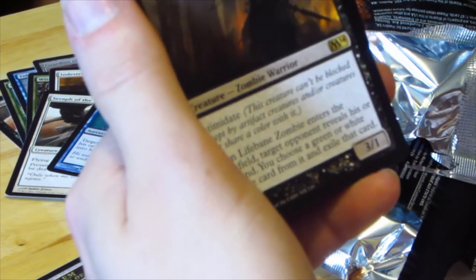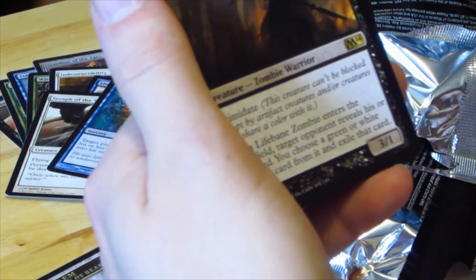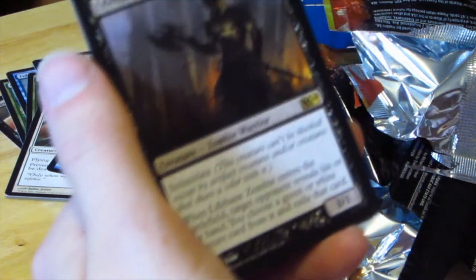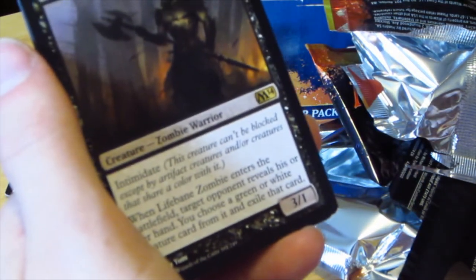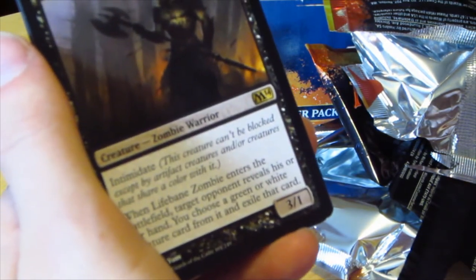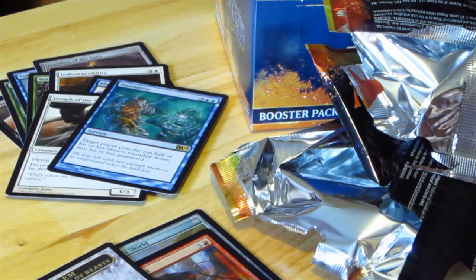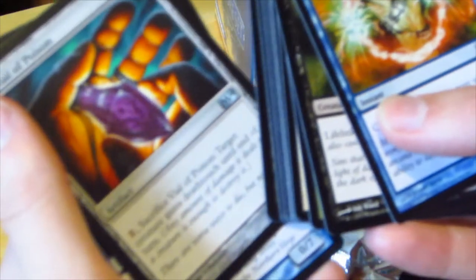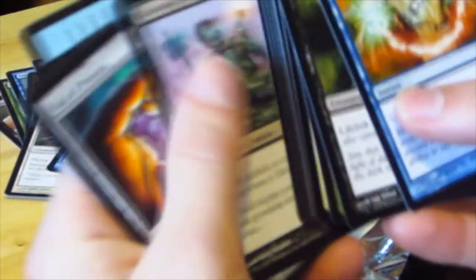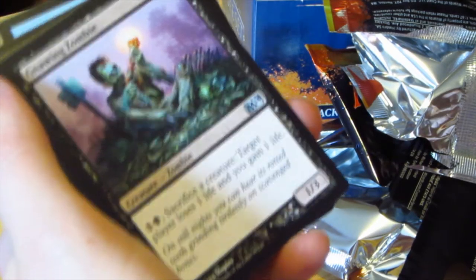Lifebane Zombie — Zombie Warrior, Intimidate. When Lifebane Zombie enters the battlefield, target opponent reveals his or her hand. You choose a Green or White Creature card from it and exile that card. That's not too bad. Wall of Frost. Vial of Poison. And we have a Gnawing Zombie.